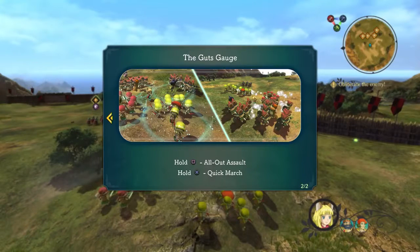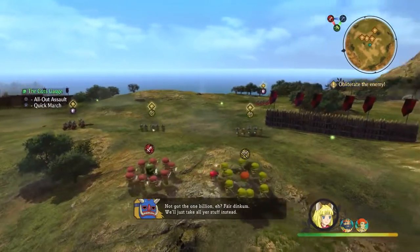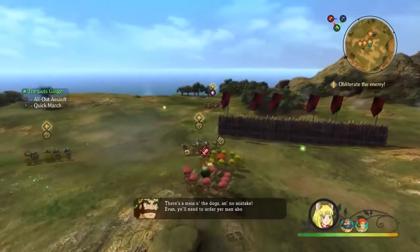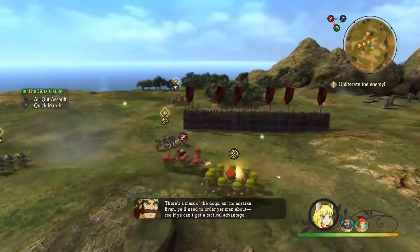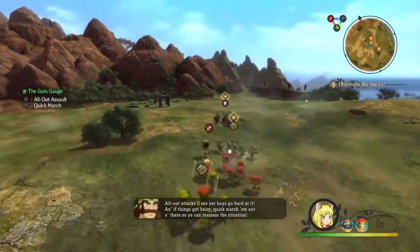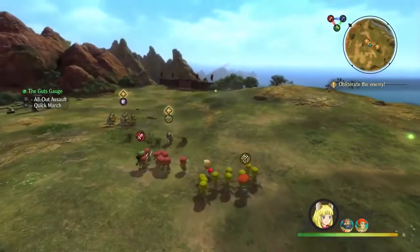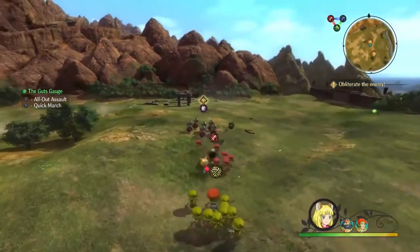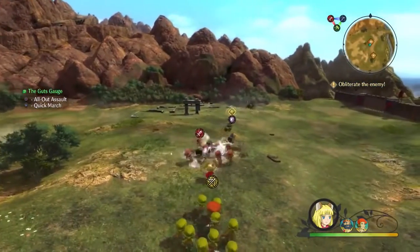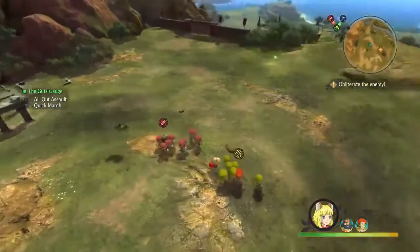It's a nice way for people to get in and see the different functions. You're rotating your characters with the L1 and R1 buttons on the controller, and there are different advantages to having different types of characters at your lead point. Right now I'm trying to make sure that all my archers stay in the back so they can still attack while not being taken down by the enemies in front. You can also speed up your attacks and charge at them.